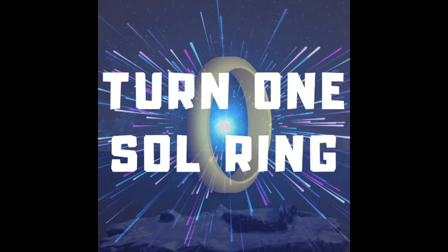Moving on to the value reprints for this deck. Sun Titan is four and two white for a 6/6 giant with vigilance. Whenever Sun Titan enters the battlefield or attacks, you may return target permanent card with converted mana cost three or less from your graveyard to the battlefield. This card is just great — all the titans are pretty good, but this is one of the better ones and one of my favorite cards. It brings back any permanent from your graveyard, which is incredible value. It was around five or six dollars and will probably return to that range, so it's a good reprint.